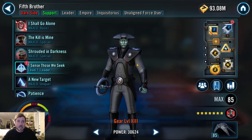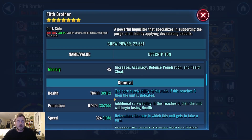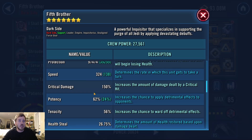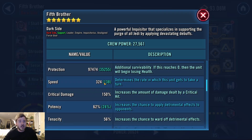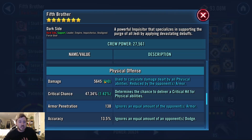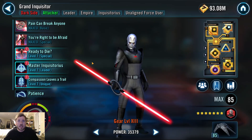For Fifth Brother, he is next fastest. I have him at 324, so plus 328 — not one of my best sets, but still pretty good. I really want the survivability on him; I don't think he's a major damage dealer. Protection is my favorite primary because you can get the most out of it, even at five dots. So when you're short on slicing mats, you want a lot of protection. His crit chance isn't very good either, so he's just not a damage dealer — I want him to survive and do some support stuff.